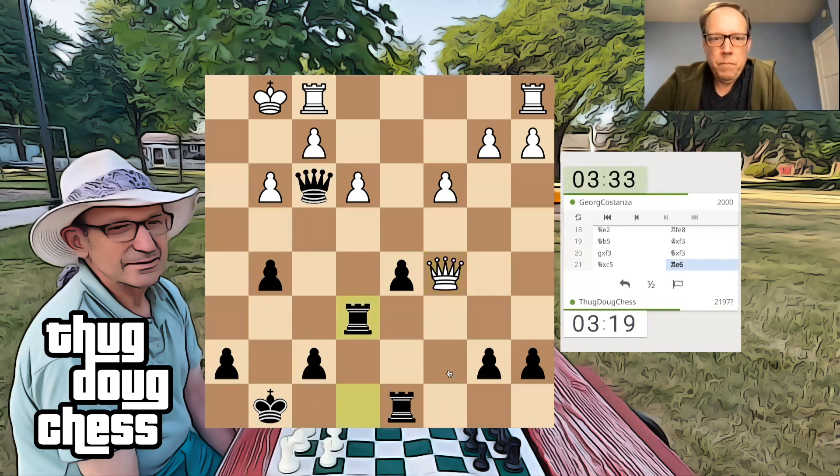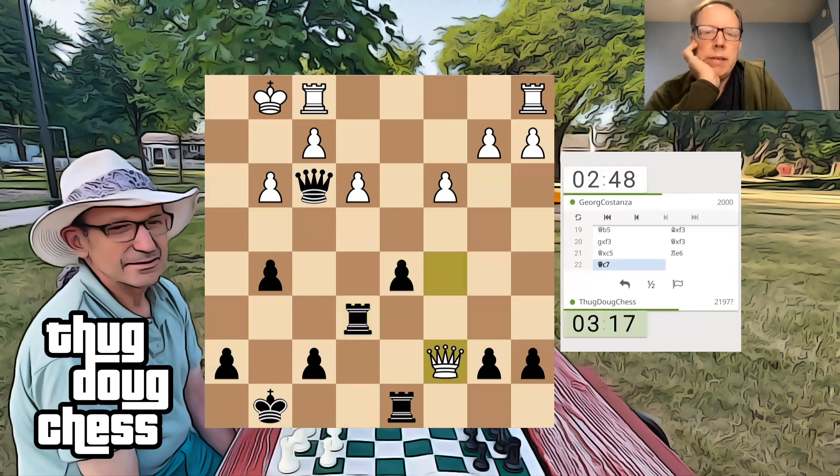Unless I'm missing something. Bam. Mated on this square. How does he stop it? Don't see how he stops it. Maybe Queen to C7 — threaten this rook. I'm just going to move the rook, though. Yeah, how does one stop that? His king is just entombed. Yeah, C7, that's what I was thinking.